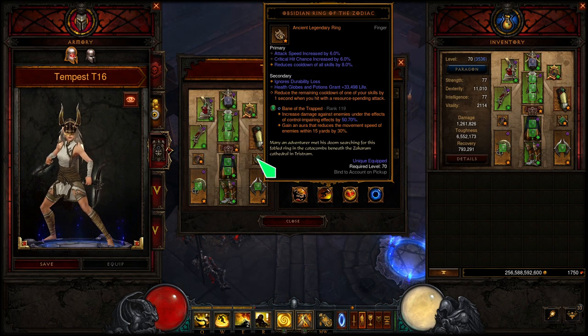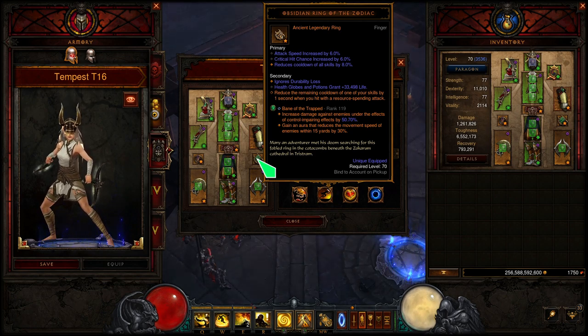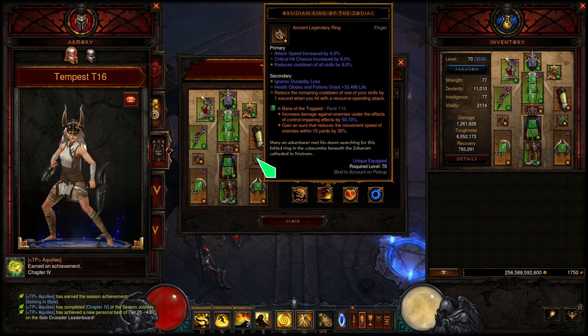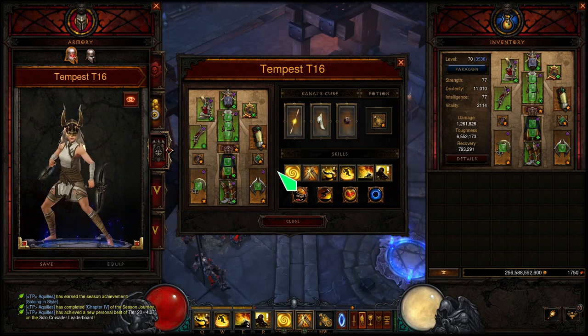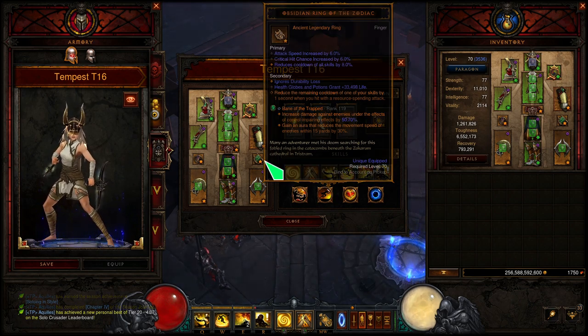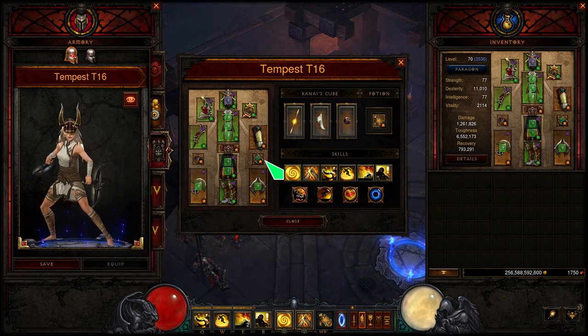For the other ring, the Obsidian Ring of the Zodiac — this is amazing for cooldown reduction, reducing the remaining cooldown of one of your skills by one second when you hit with a resource spender. That's going to be happening all the time because Tempest Rush is our resource spender. The most important thing is I try not to have too many abilities with cooldowns, so this cooldown reduction gets funneled mainly into Epiphany — a 60-second cooldown. You won't have permanent uptime, but it will be very close, and you don't need permanent uptime.